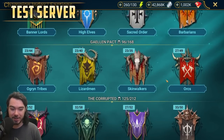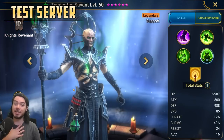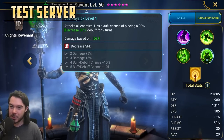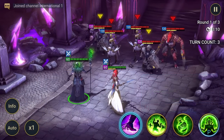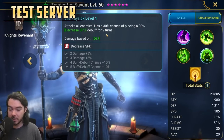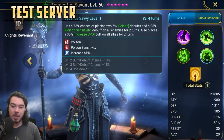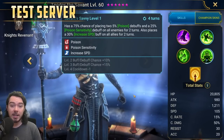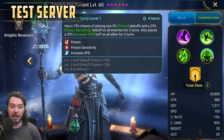Next up we have Teodor the Savant in the Knights Revenant faction. If you love Poison Explosion teams, you're going to love him. His A1, Vile Physic, is an AoE attack with a 30% — books to 50% — chance of placing 30% decreased speed for two turns. It's basically Krisk's A1. His A2, Savant's Savvy, four turn cooldown books to three, has a 75 — books to 100% — chance of placing two Poison debuffs and a 25% Poison Sensitivity debuff on all enemies for two turns, and places a 30% increased speed buff on all allies for two turns.